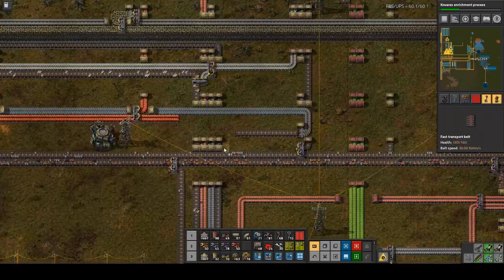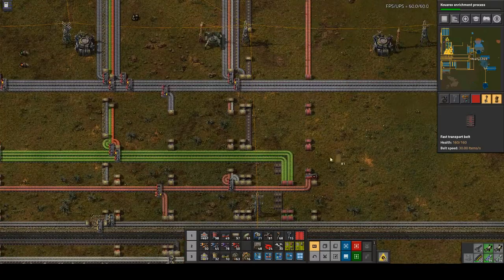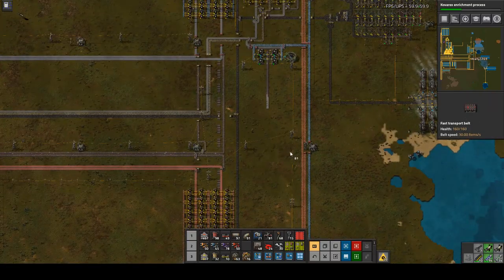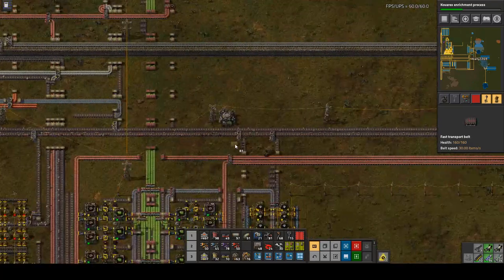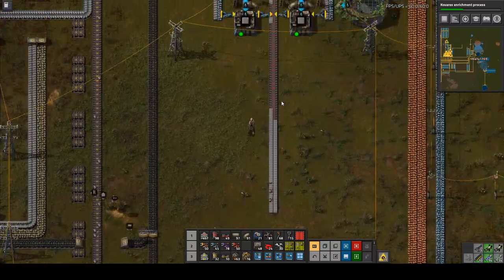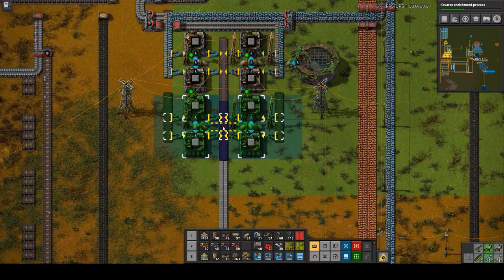What do we have open for belts? Plastic. One option is to bring it down here where the green circuits are and unload it right there, since these belts aren't going to be used for anything anyway. Actually, let's use one of these other belts on the scrap bus. But I forgot to filter and feed the stone back — I need a few more machines for that.